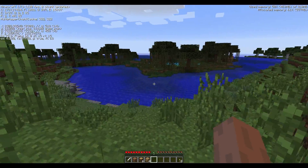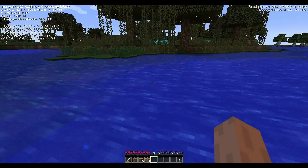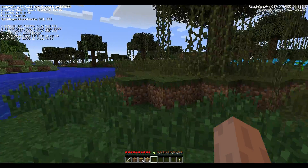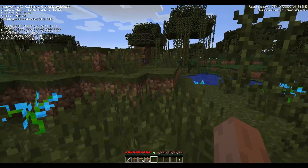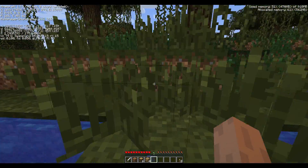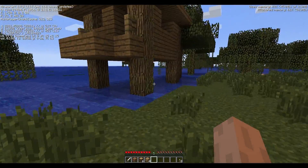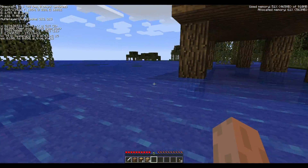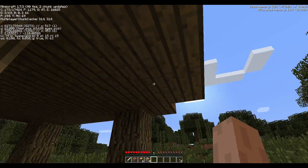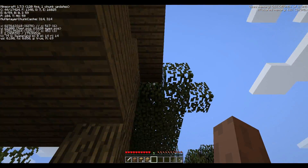Witch huts are a place where witches spawn. Witches drop potions, sugar, redstone, glowstone, that type of stuff. They are not your typical mob spawner — there's no cage or anything there, it's just the hut. You need to be aware that it's more of a biome thing. The witches will spawn in the hut in the swamp, and you want to make sure that all of your hut is actually in the swamp.